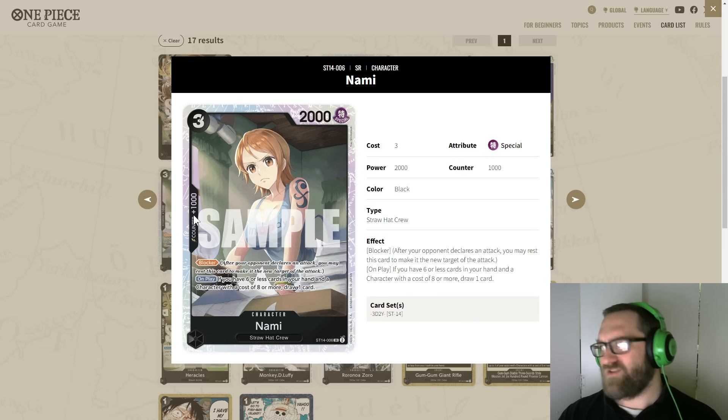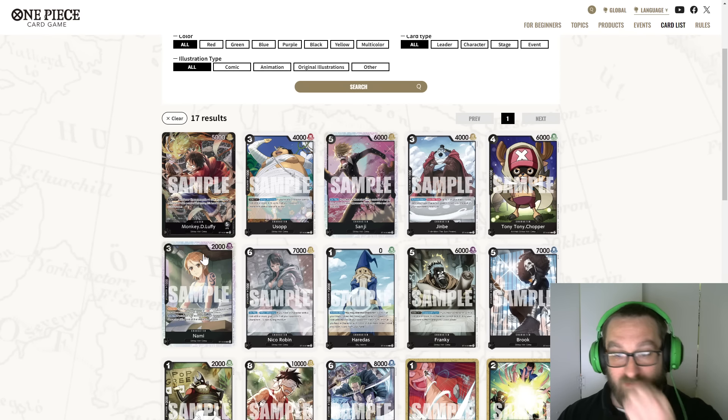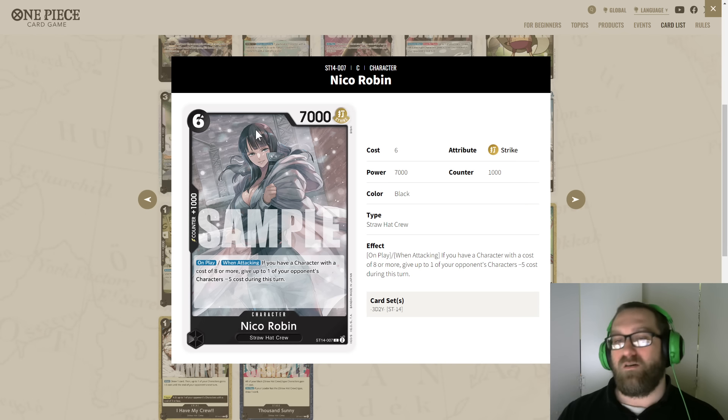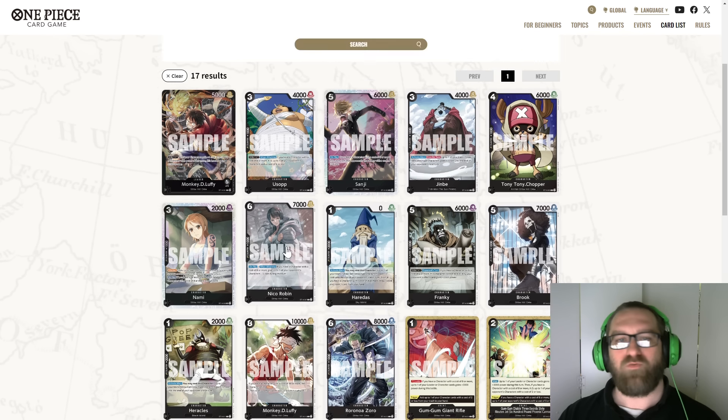Nami is a card I think is slept on right now — very very good. She's a three-cost 2000-power one-kick-counter blocker. On play, if you have six or less cards in hand and a character with a cost of eight or more, draw one card. She'll be a four-cost with Thousand Sunny down, or five-cost with one Dawn attached to the leader. Then there's Nika Robin — a six-cost 7000-power character with a 1k counter. When attacking, if you have a character with a cost of eight or more, give up to one of your opponent's characters minus five costs during this turn. Very strong cost reduction.